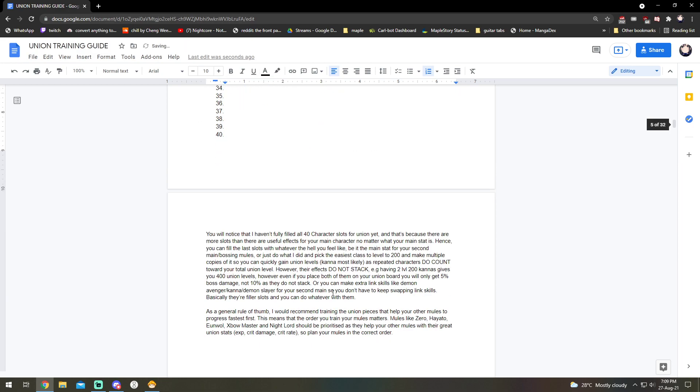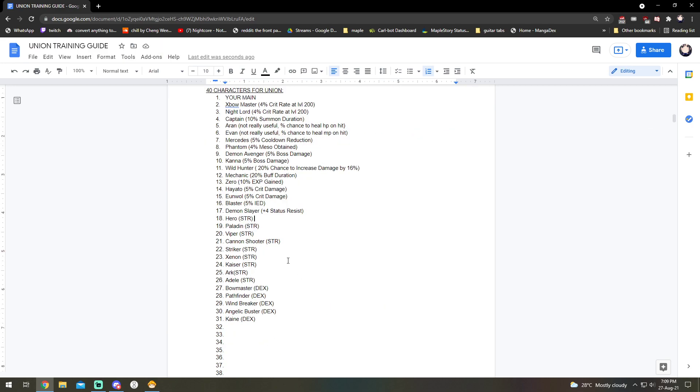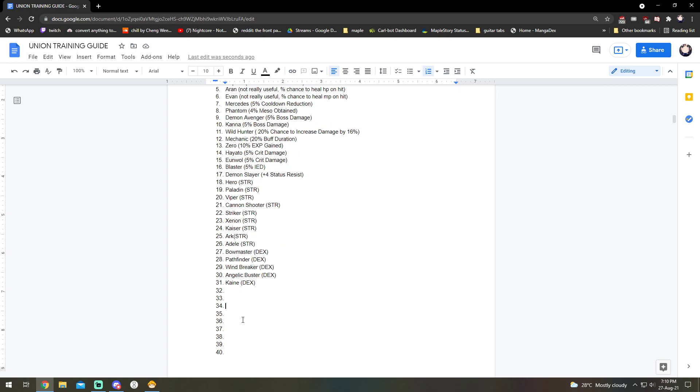One of the main things you'll notice is that there are 40 characters that contribute to your union and 36 that you can put on your union board, but not all of them are going to be filled up — you have way more slots than characters to fill them. For example, for Strength, which has the highest number of main stat and the second highest secondary stat, I still can't fill up all 36 slots. This means there are about five dead slots that basically contribute nothing to my Hero.